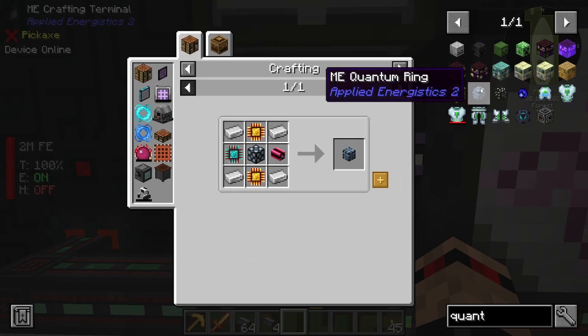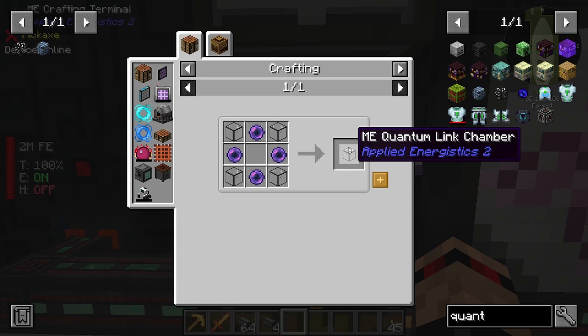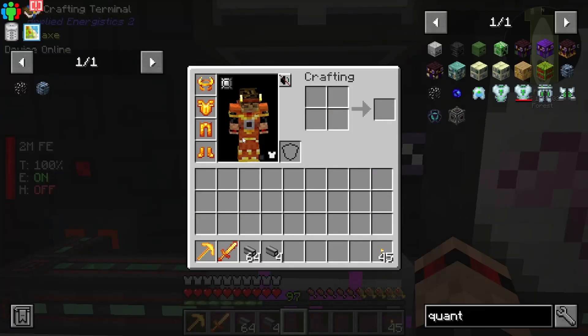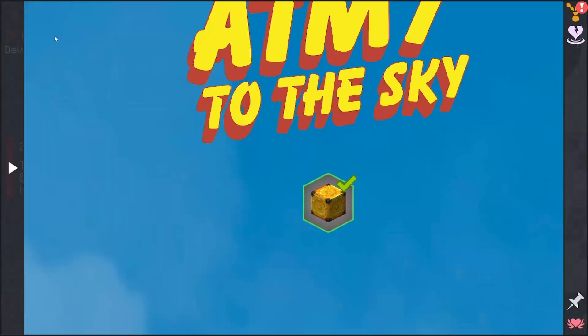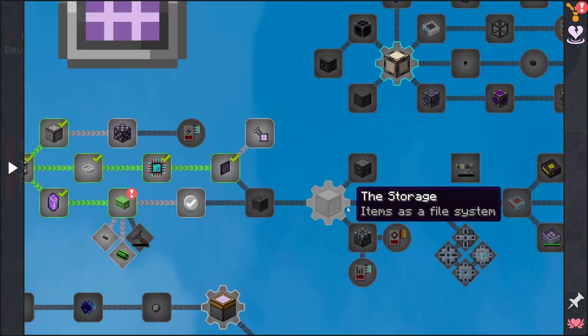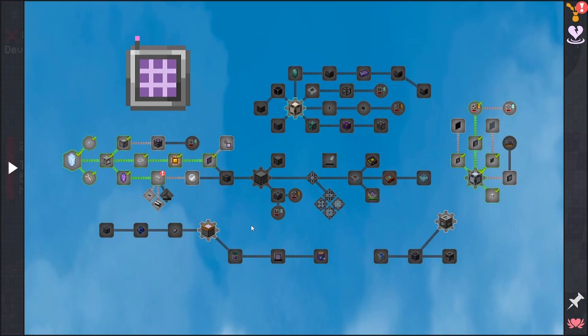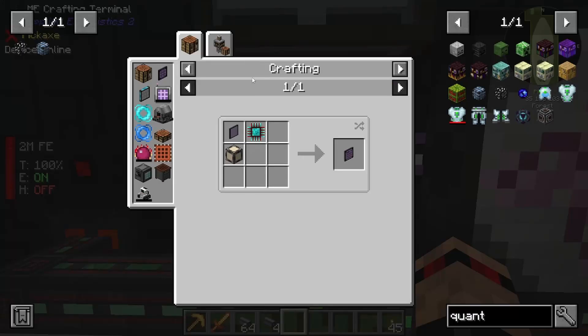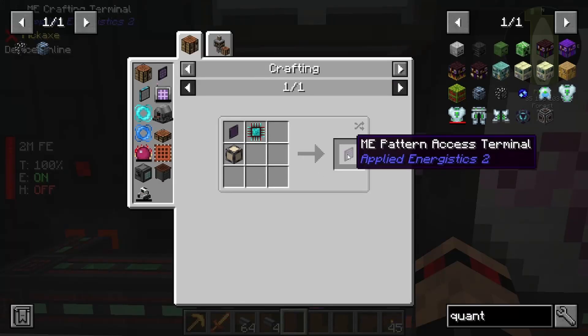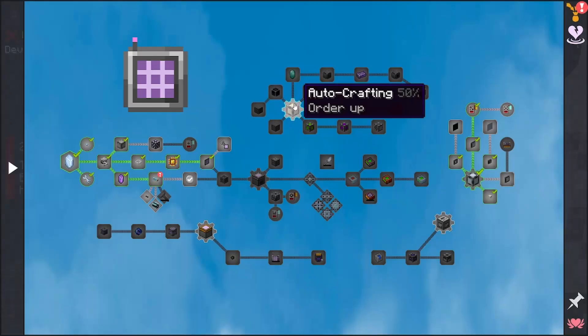We are out of redstone and coal because they're in drawers. But what I was thinking was a quantum ring - we should make a quantum ring. We need a quantum ring and a link chamber. No idea what else you need for wireless - this is the wireless network stuff you can get for Refined Storage. It's not a lot bigger than I thought, it's just a lot more hassle. Have I not made one of these yet? The terminal - probably do that because you get quest rewards.